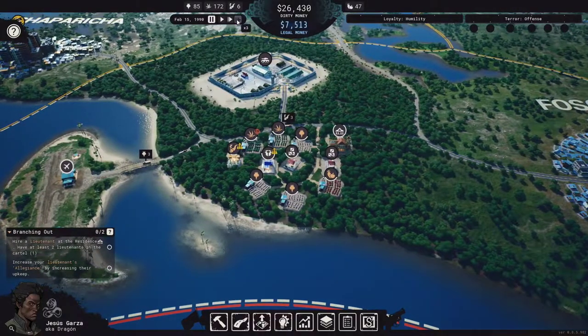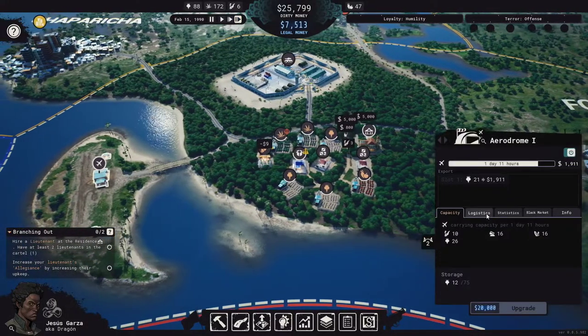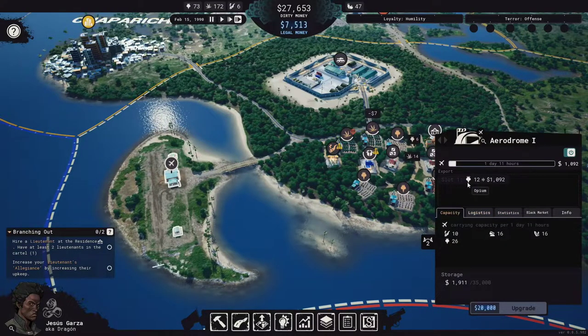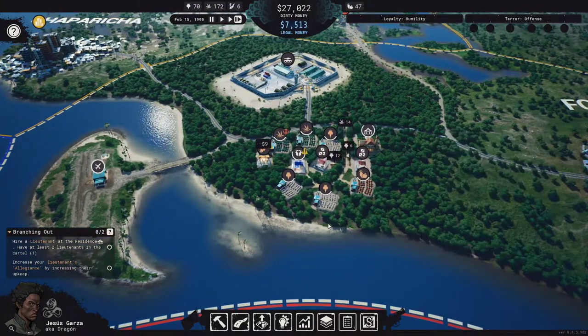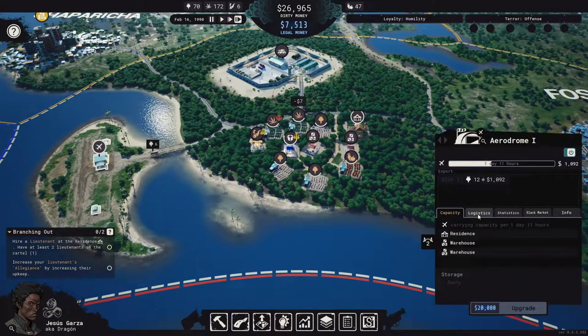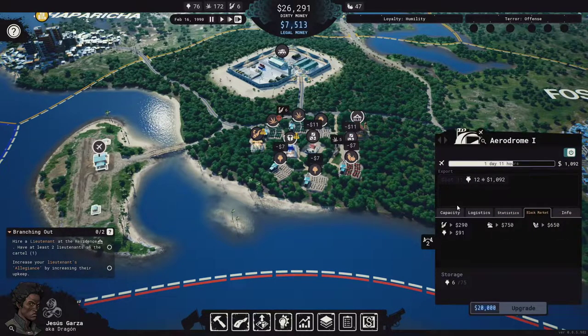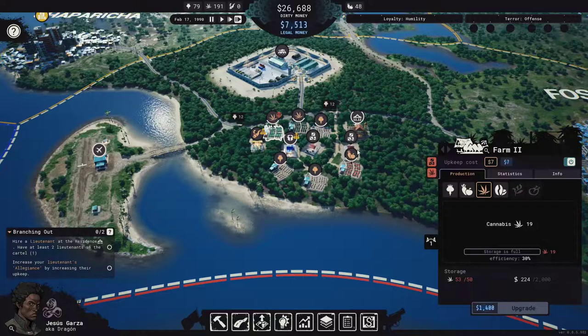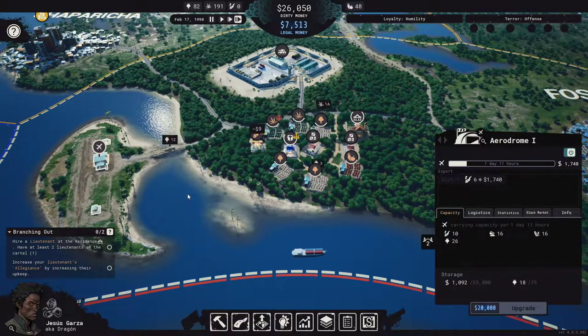We're currently researching the upgrade to the warehouse. I was hoping this Aerodome would sell things, but it only has one slot. So we can't even sell my weed yet because it only has one slot — I need a second one. I probably need to upgrade it so it can sell two slots of things. It says slot one, so it can only export opium. We need to get a second slot so we can export dried cannabis. Right now everything's held up — no more storage space for dried cannabis and no way to sell it.